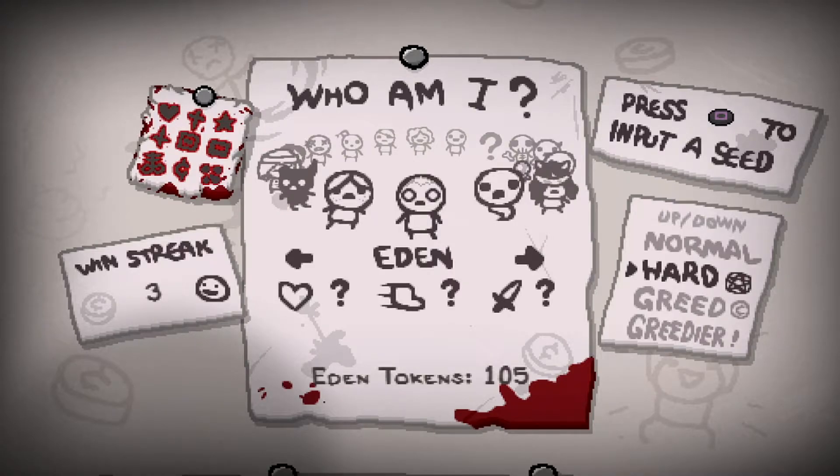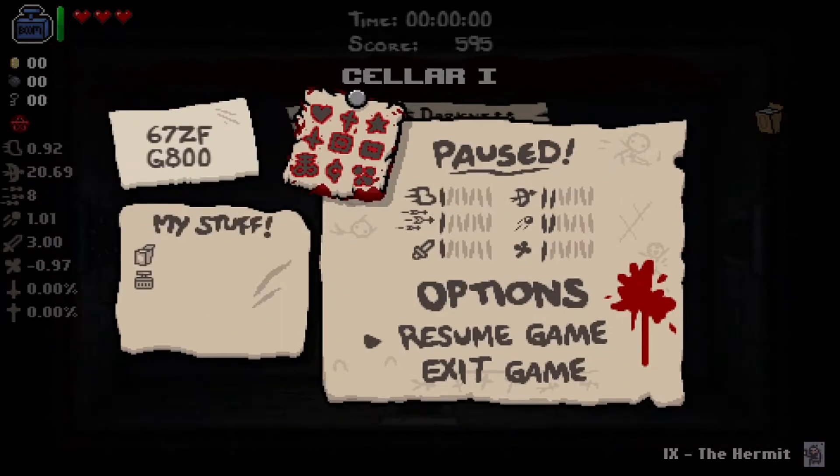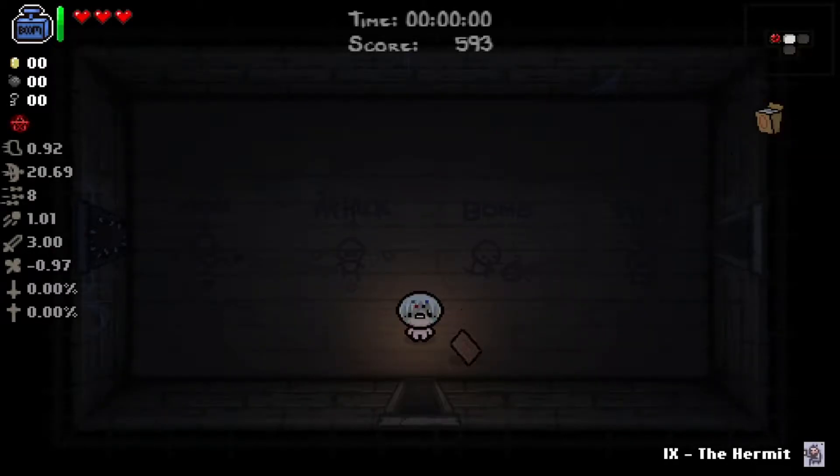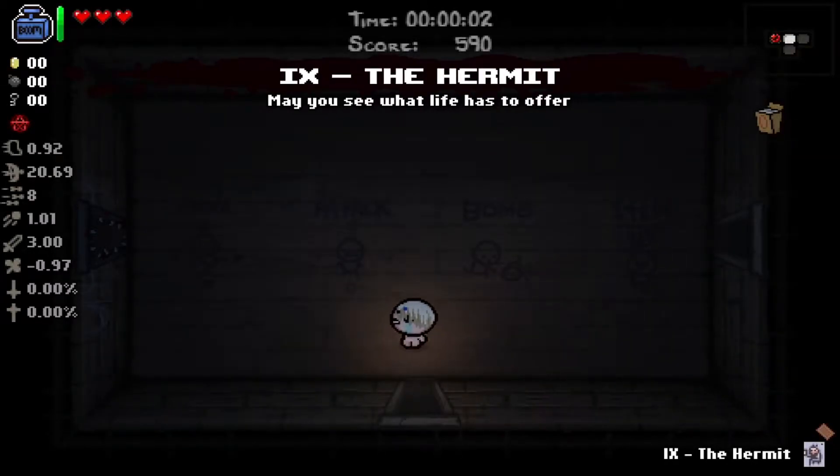How's it going everybody, it's time for another Eden run - run number four, so let's hope for a win. The seed is going to be 67ZFG800. We have good tiers but below average damage, below average speed - pretty below average stats overall. In the tier we have Detonator and either Deck of Cards or Starter Deck, and we get two Hermit cards.